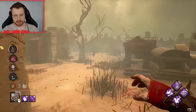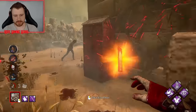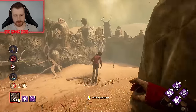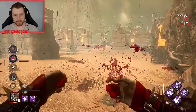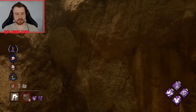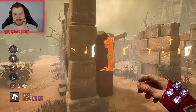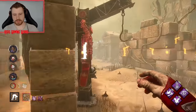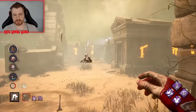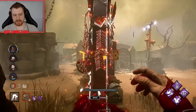Did you hold forward? You actually held forward — kind of brave. You're going to the corner. Is there a hook over here? I think I can make it to this hook — oh yeah, we definitely can. And another Scourge hook.